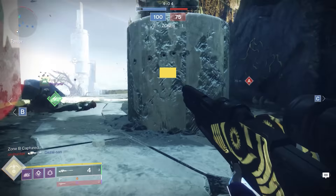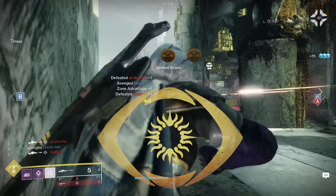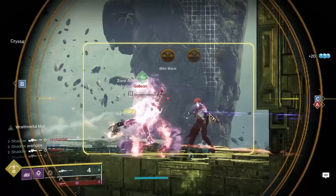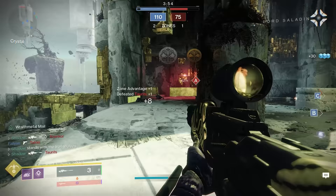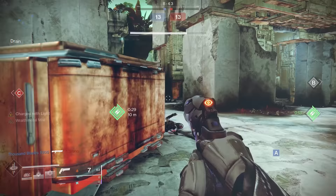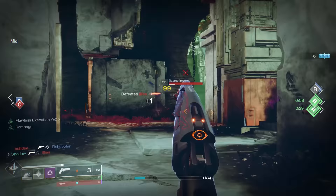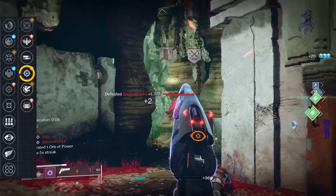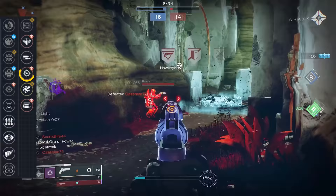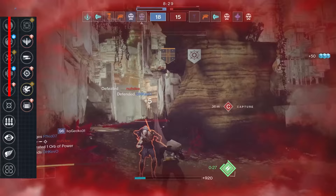Eye of Soul and Eye of Soul Adept are legendary 90rpm snipers from Trials of Osiris, and I'm going to rank these as the same weapon. Bungie just updated the Eye of Soul with new perks — some of these are insane. The Eye now rolls with Snapshot in the final column, and the third column includes Moving Target, Surplus, Tunnel Vision, No Distractions, and Killing Wind. That third column is absolutely stacked — every option here is very, very good.